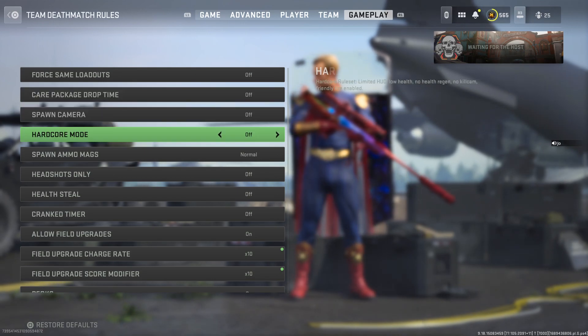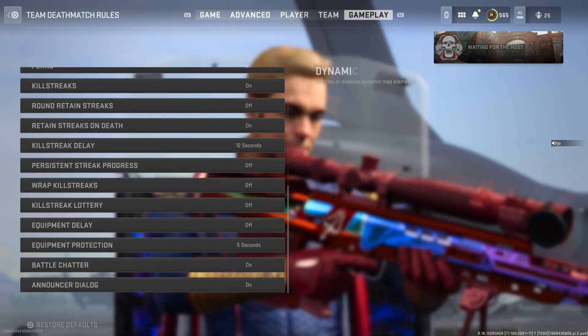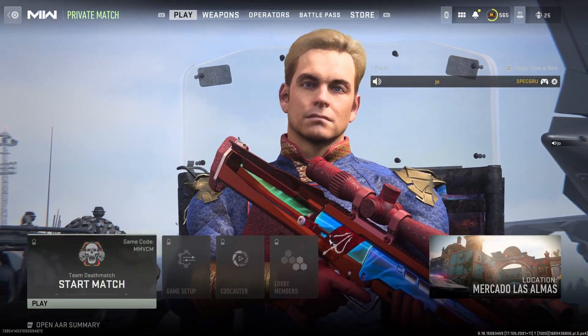The only thing you've got to change is times 10 - put it on times 10. That will make them come a lot quicker. That's all you need really, and then load into any 6v6 map.